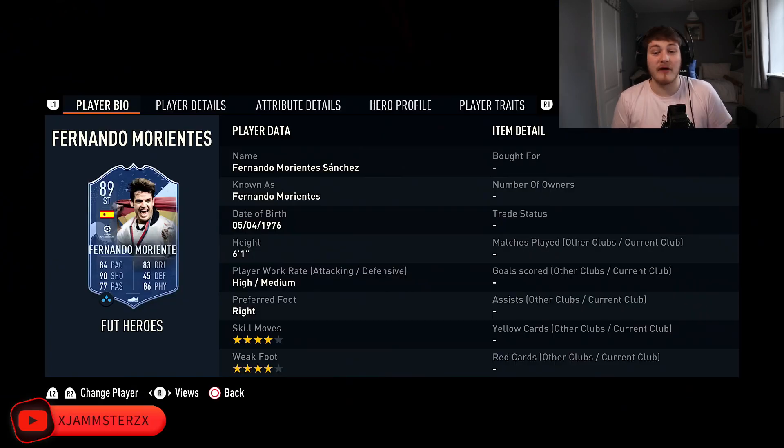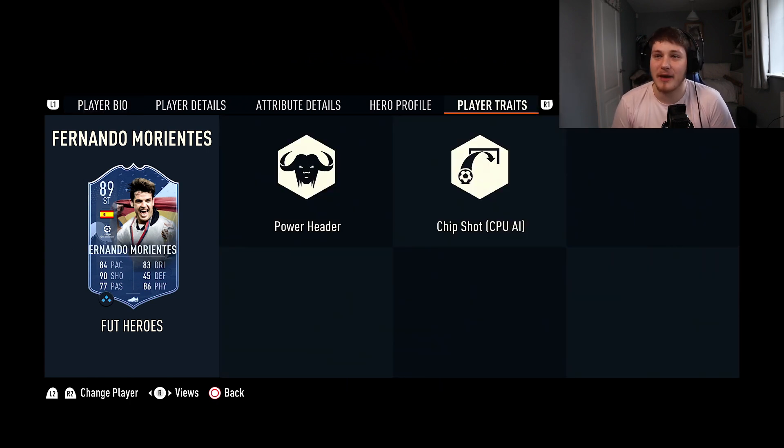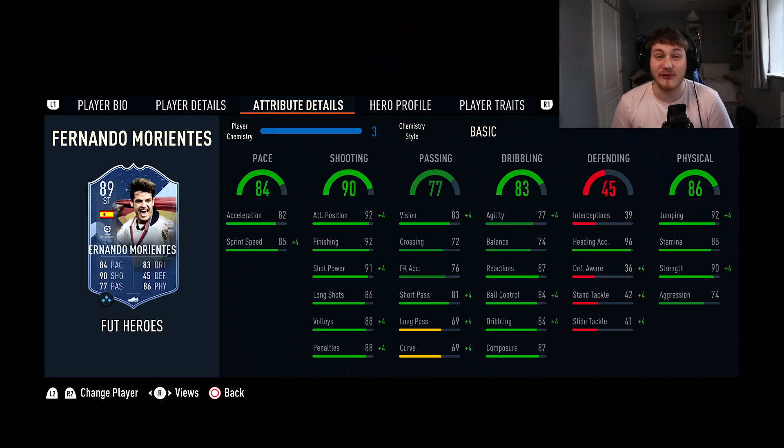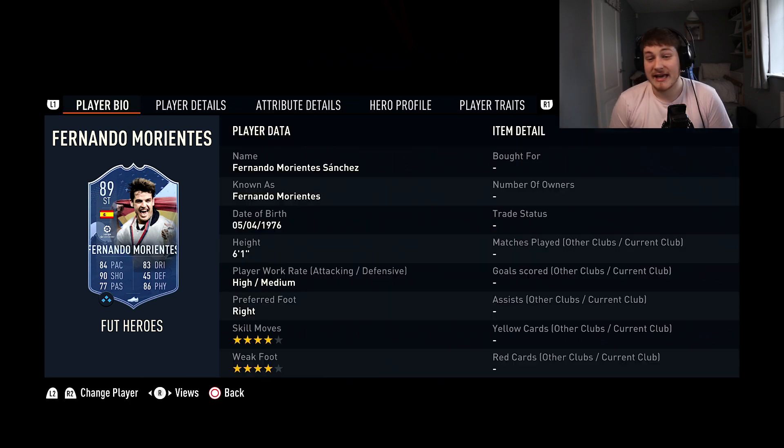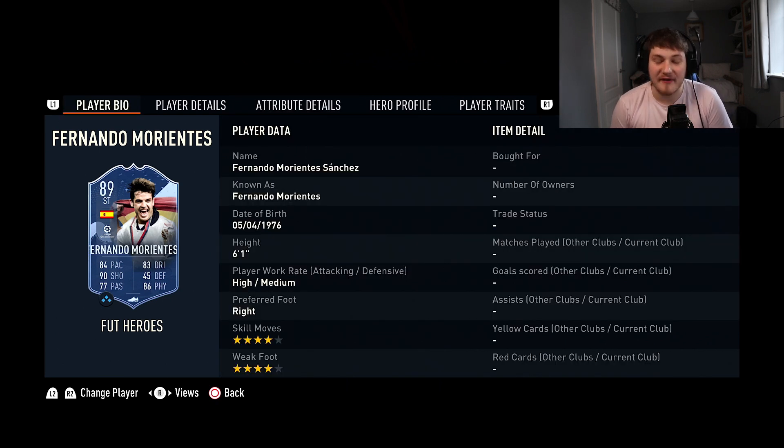Finally we've got Fernando Morientes — six foot one, four-star, four-star — with the Power Header trait, so those offensive headers are going to be hitting differently. 92 jumping at six foot one means he's winning them with 96 heading accuracy. 90 strength and also Lengthy. 92 finishing, 91 shot power, 92 attack positioning — his pace is good enough, his shooting is absolutely superb, and his dribbling is pretty good as well. This guy is the definition of the FIFA 23 meta this year. Make sure you like and subscribe and I'll see you boys later — peace.